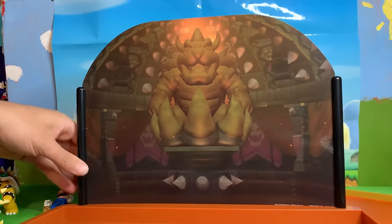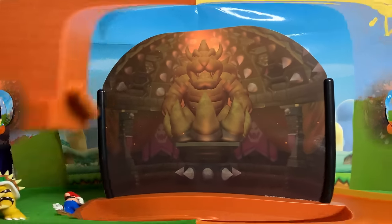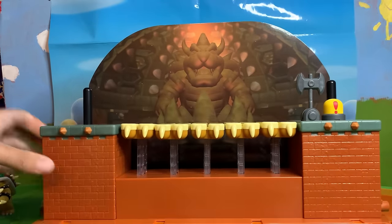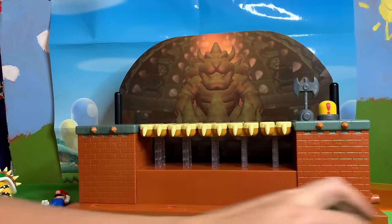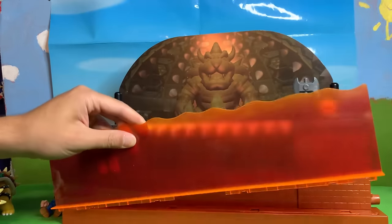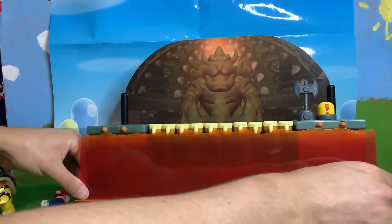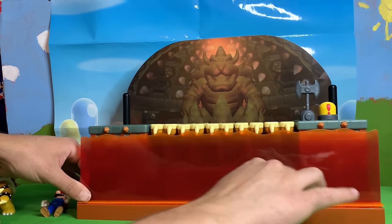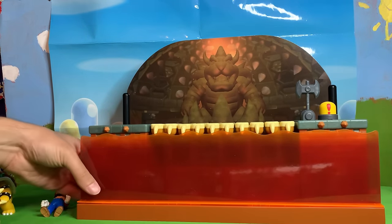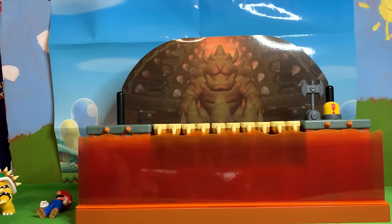This is the first part you assemble — these black bars allow you to slide the background into the platform. Then it appears you just stick the bridge right into the hole of that platform. From there, the lava goes here. I'm guessing because the instructions that came with it are not very instructive. So there — we have a lot of lava at the bottom covering up most of the playset, and then the bridge at the top.